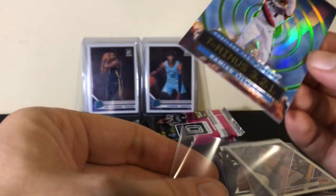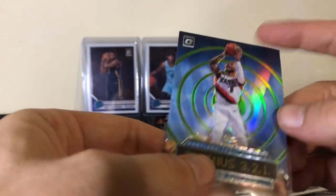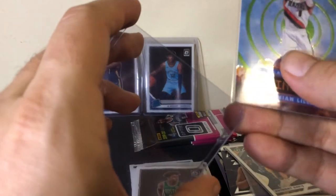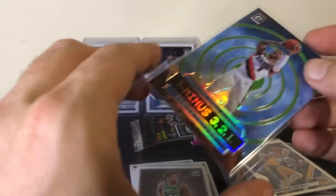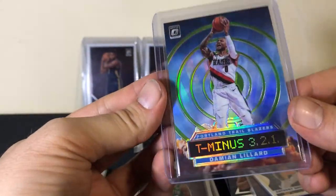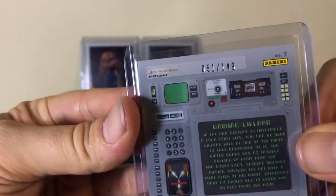So Romeo Langford — this is the green. These are numbered. Let me sleeve this up. So you can see the green where the retail is purple, and then the prism silver. On the back — right there — it's 149. So that is 51 of 149.